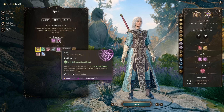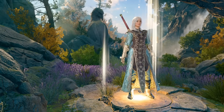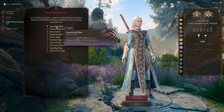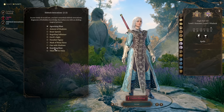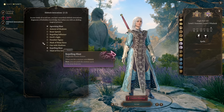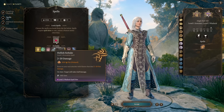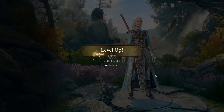I swap out Sleep for Hex as it's another good use of concentration for extra damage if we're not doing Haste or Faerie Fire, but you can have anything you like. We carry on then and get to Warlock level 2, which is where we will be leaving Warlock. We are here for Agonizing Blast, to add our Charisma modifier to the damage of Eldritch Blast. You could choose any of the other invocations too — I like Repelling Blast because knocking people off ledges and one-shotting them is always satisfying. Grab your extra spell — Hellish Rebuke is an okay choice for your reaction — but just choose what you're feeling.